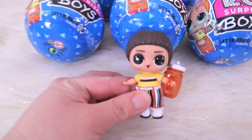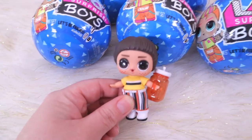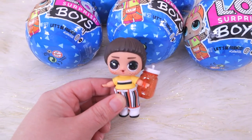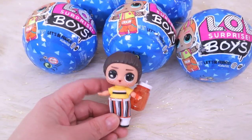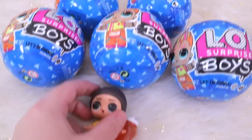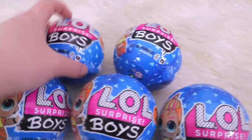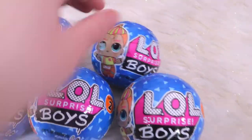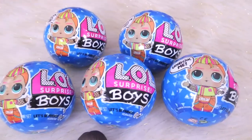So we opened one of these on Instagram — Adalia did. We forget his name, but he comes with orange and black sunglasses that we cannot find anywhere. Unfortunately, those are kind of lost for the moment. But we have 5 more to open today, and we are hoping to grow our set with no duplicates — fingers crossed! So we're just gonna get started.